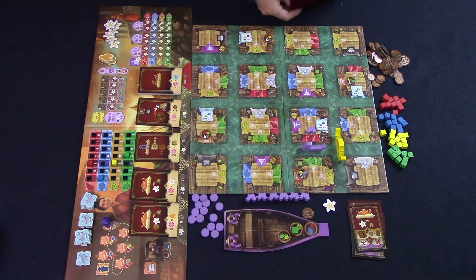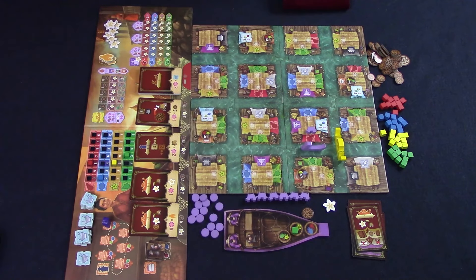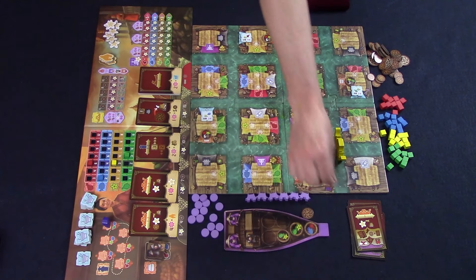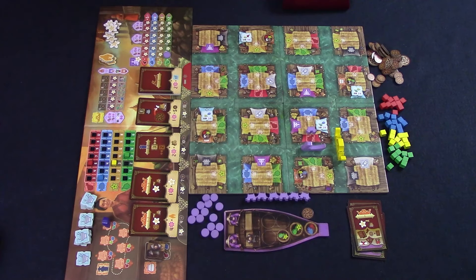Instead of buying a basket at a basket stall, you can also hire more rowers — they either cost a meat or a fish. At a restaurant stall, you can deliver goods from your boat that match the order at that restaurant: get the coins, keep the order for end of game scoring, then replace the order with the next one from the lowest stack. At a temple stall, you can make an offering — choose a good from your boat, look to the leftmost empty spot in that row, pay one good and the number of flowers shown, and place one of your markers there. These tracks will be used as end of game triggers and are worth points, or you could lose points for not having anything on these tracks at the end of the game.